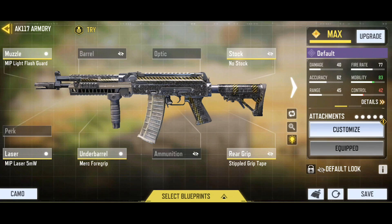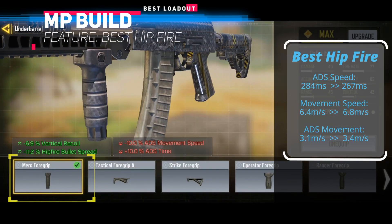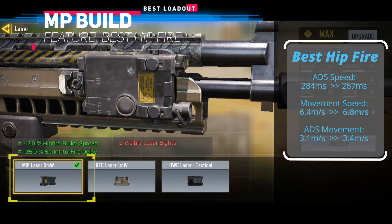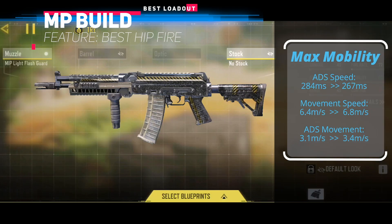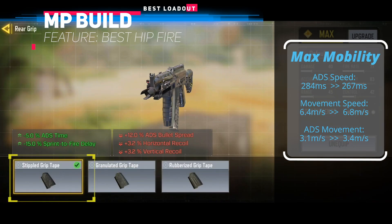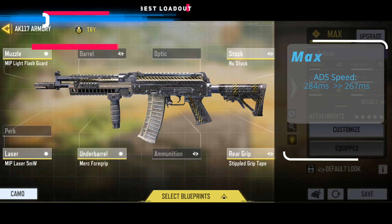In MP games, weapon mobility is very important — it determines how fast you can kill. Normally we try to improve the ADS speed of a weapon, but for AK-117 it's different, as it's super aggressive in close range. We will use it as an SMG most of the time, so we focus on improving hip fire accuracy instead. By using the Light Flash Guard, Merc Foregrip, and MIP Laser, the hip fire accuracy is boosted by 36%. To boost weapon mobility, we use the No Stock and Stippled Grip Tape. These two attachments make AK-117 much faster in terms of movement and sprint-to-fire delay. This is the best hip fire build — let's see how it performs against the default AK-117.